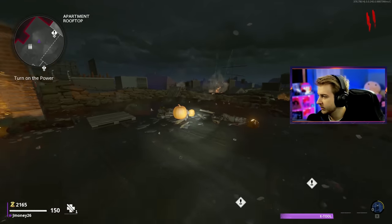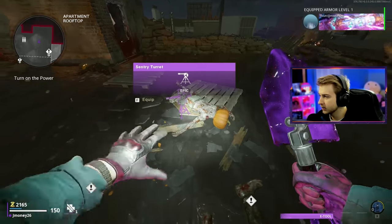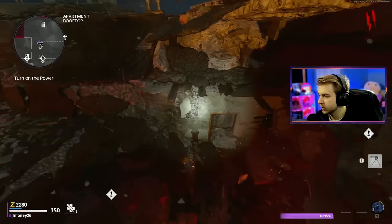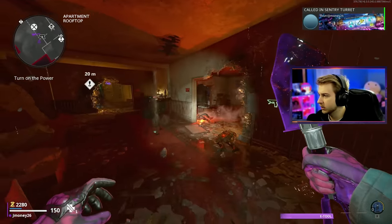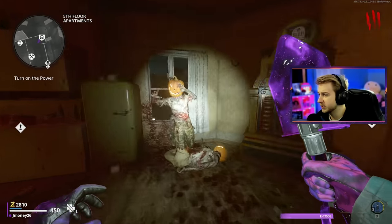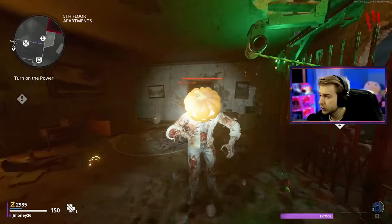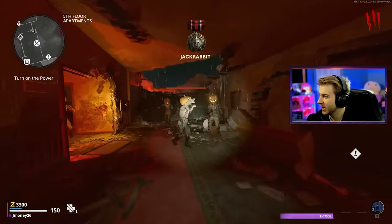I feel like I'm jinxing myself now. We got our first pumpkin — don't be a mimic. Let's go! Armor and a sentry turret. I'm just going to throw the sentry turret down right here to get all the zombies that are spawning underneath us. Unlike Forsaken, we're not going to be able to use this perk because we need power on to grab Tombstone.